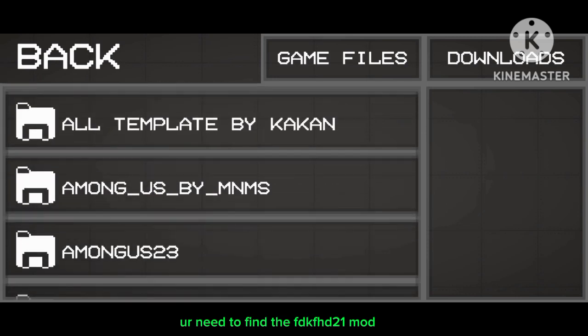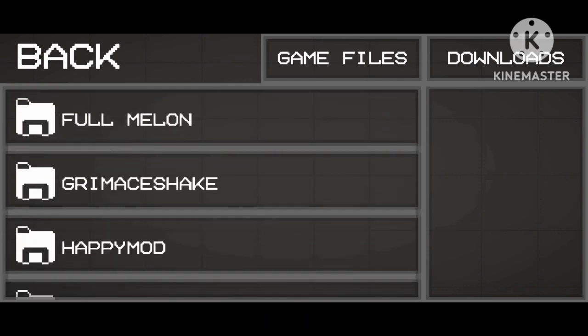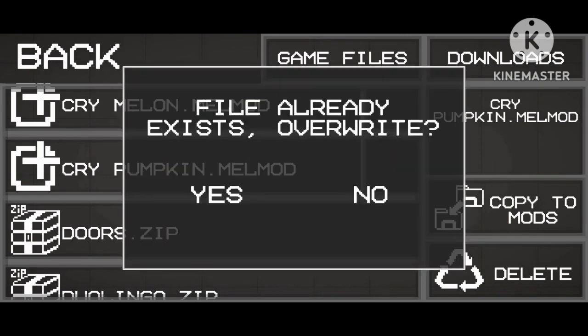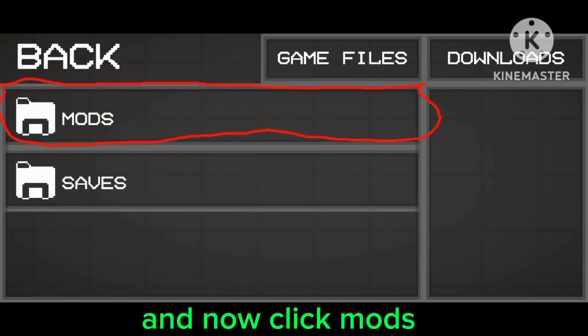You need to find the FDK FHD to one mod. Once you find the FDK FHD to one mod, go to mods, then go to game files, and now click mods.